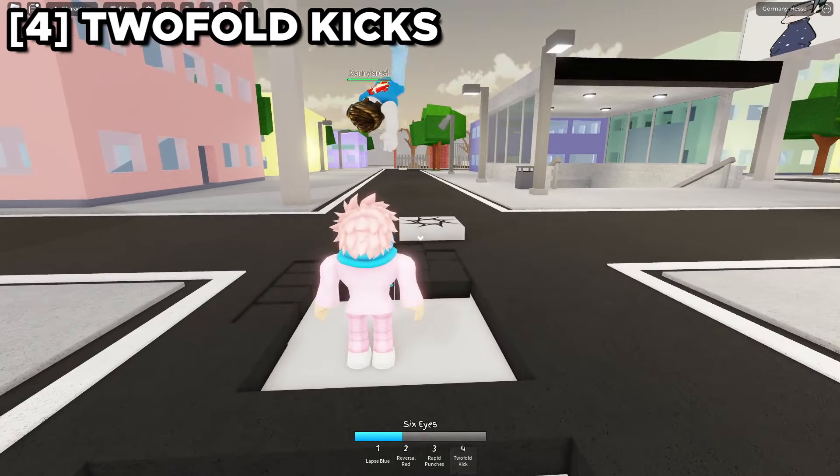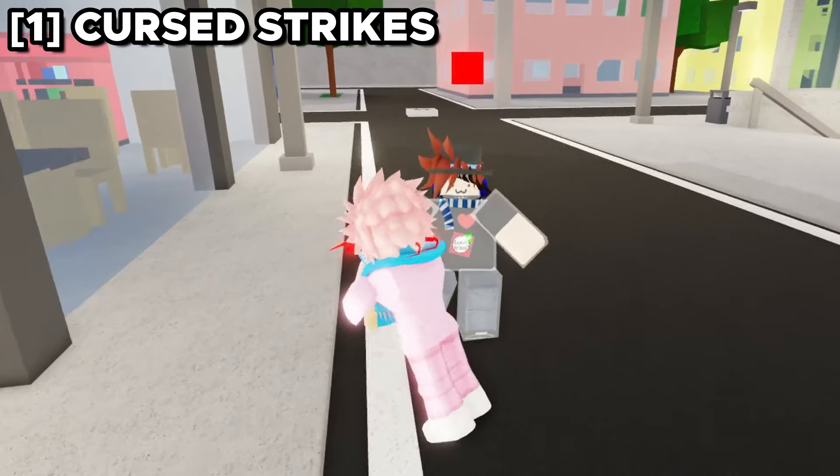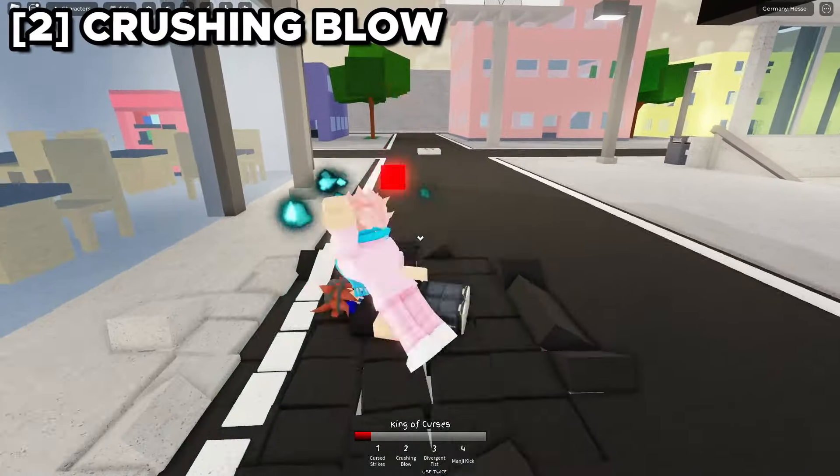Moving on from Gojo, the next character is the Vessel, aka Yuji. His R ability lets you fake an ability — start using an ability and then click R, which cancels it and removes your cooldown. The first ability is a dash where you dash straight into your enemy and start punching. The second ability grabs them and slams them into the floor. The third ability has two versions: a normal punch or a black flash. To get the black flash timing right, pay attention to the hand — once it's drawn all the way back, unclick the ability key. Black flash does way more damage than the normal version.